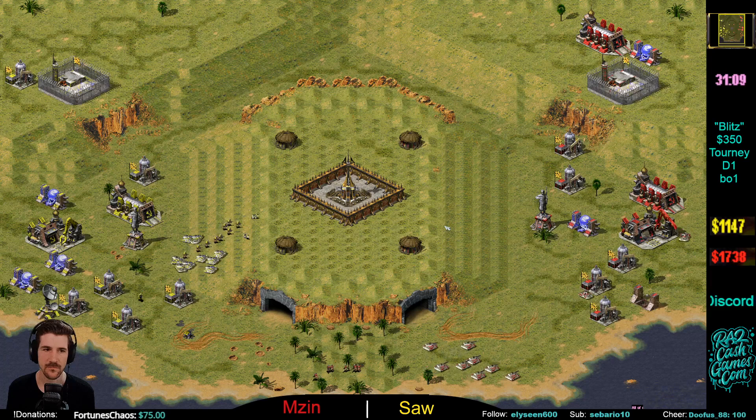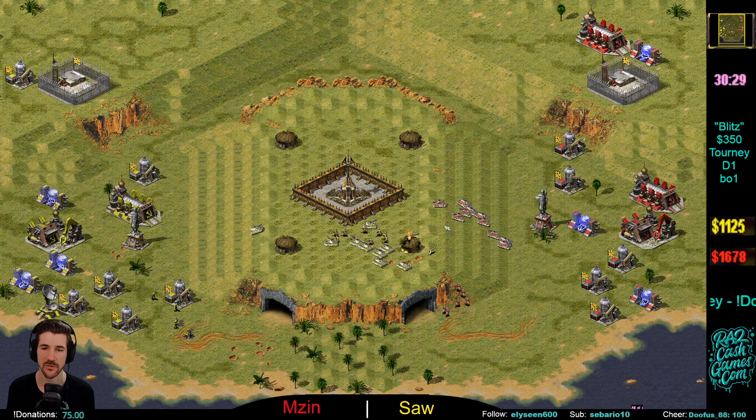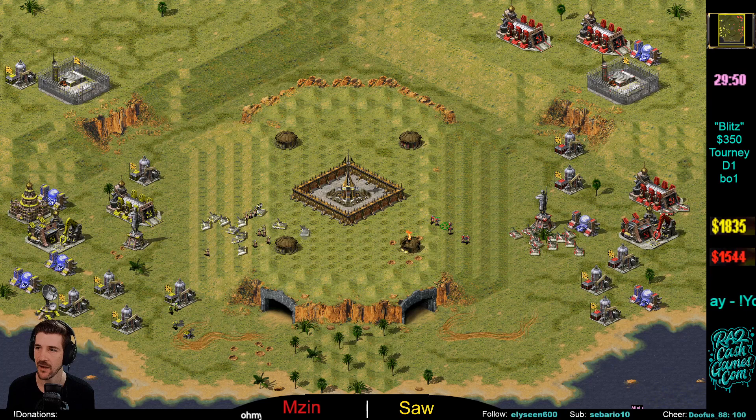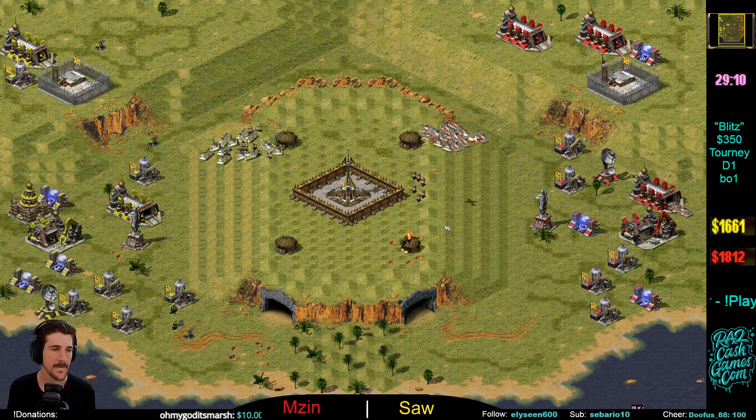The desolator is out now, and on this map the desolator could be viable early — there's so much fodder early on with the para drops, so many conscripts running around. If you can use your desolators to neutralize your opponent's conscripts and get yours out instead, that does give you a nice edge early on. Battle Lab now — very early tech for Saw. Does he have the money to push into it? The sentry guns are out, so he's looking to play passive and try to get his tech up.